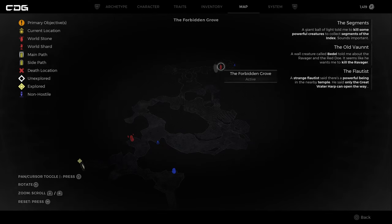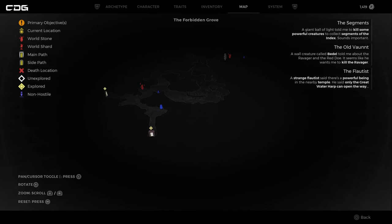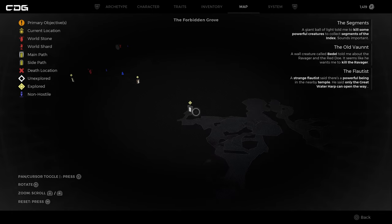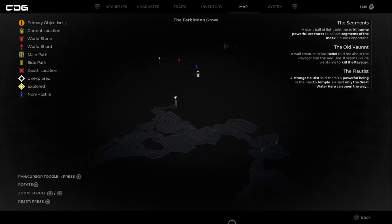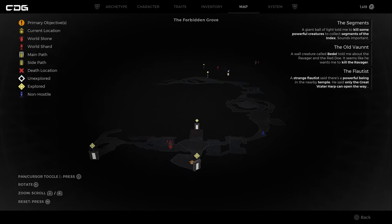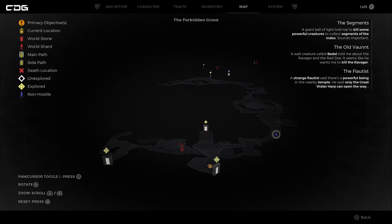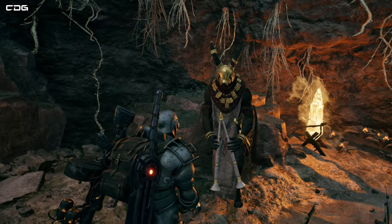From the Forbidden Grove entrance where you start, you're going to go through this area until you come down to the doorway that leads you into the Twisted Chantry. You'll go through that area and come out the other side, then make your way down until you meet this guy called the Pan Flutist. You'll have a conversation with him.